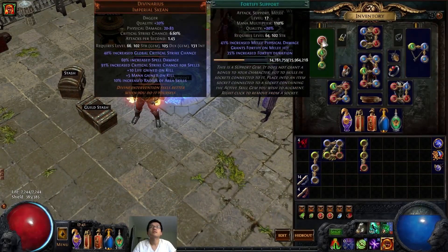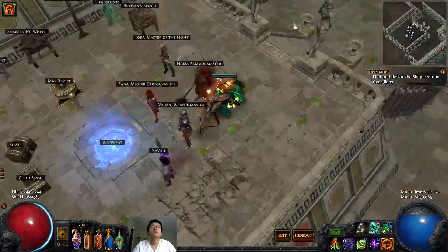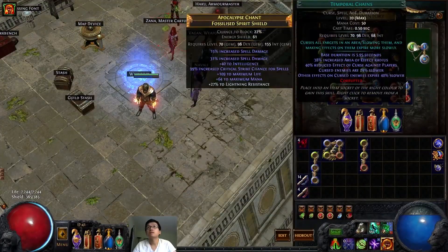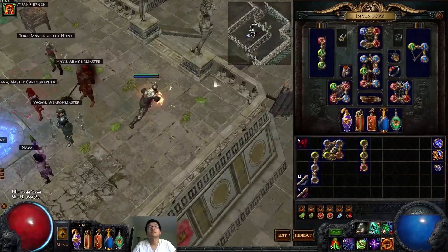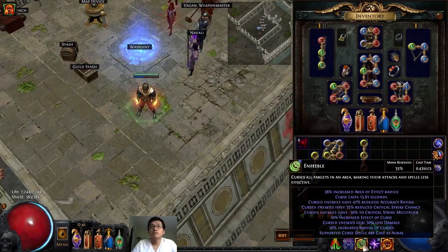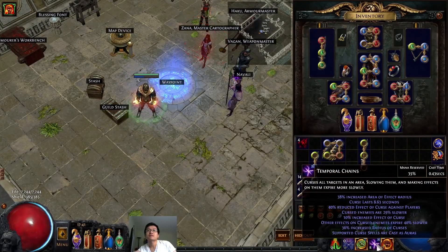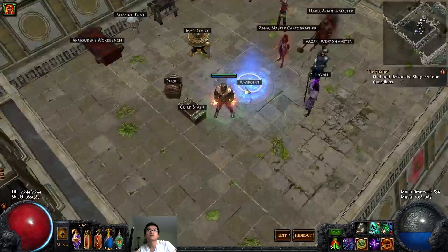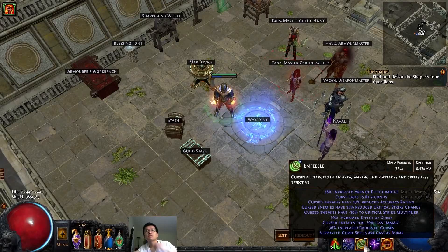Whirling Blade with Fortify adds the build's mitigation, because Fortify is simply amazing — it's part of the main selling point of using a dagger. For the Blasphemy curse, I choose to run curses on Blasphemy and forego damage auras because I don't need a damage aura, and Blasphemy makes cursing much easier. Because I farm so fast, having it constantly on really does help. I run both Enfeeble and Temporal Chains. Temporal Chains is much better for lower tier maps, and Enfeeble is great for higher tier maps — because there's a chance something could one-shot you through Fortify and 7,400 HP, but as long as it leaves you with even one HP, you can heal up to full in a single second.